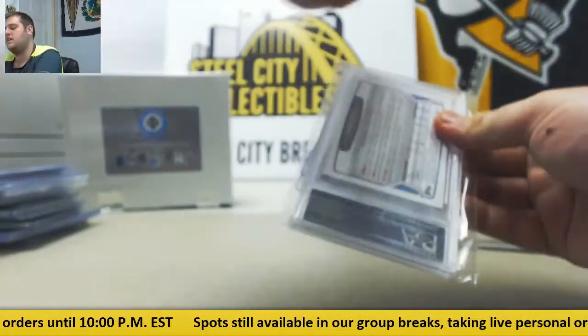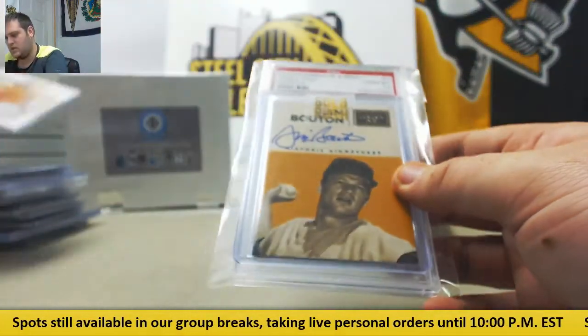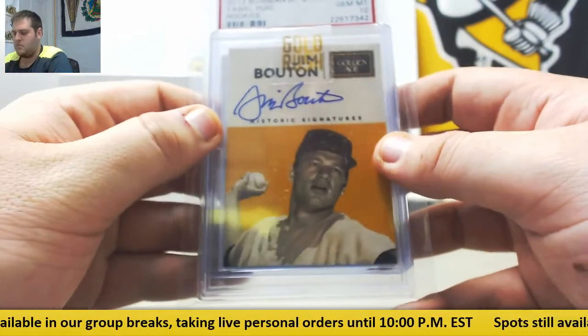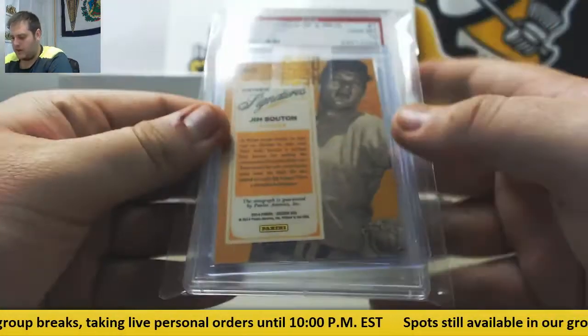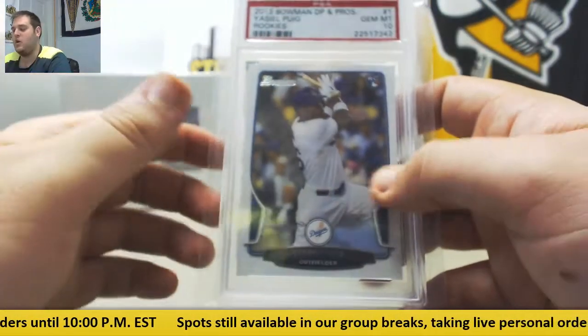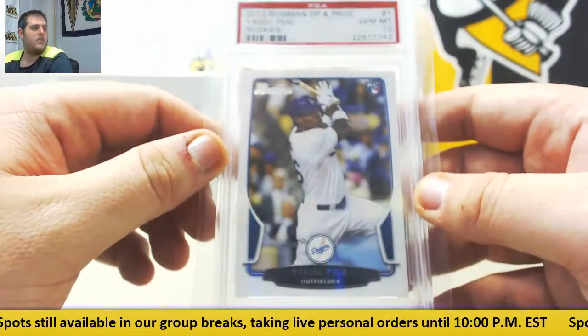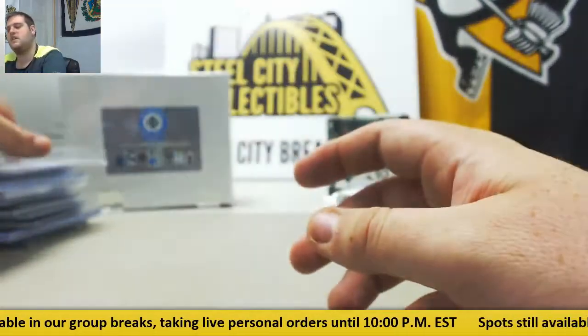We got our mid-case hit as well — Carlos Correa from Bowman Baseball. Jim Bouton from Golden Age. And a gem mint 10 from 2013 Bowman Draft Picks and Prospects — Yasiel Puig going to the Los Angeles Dodgers.